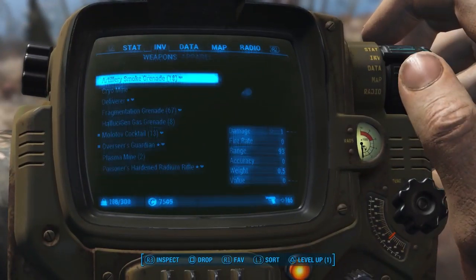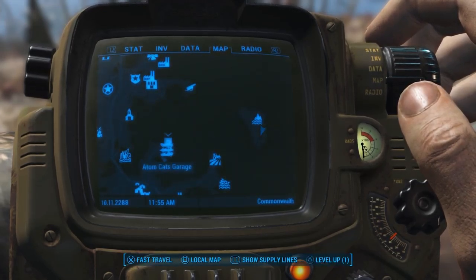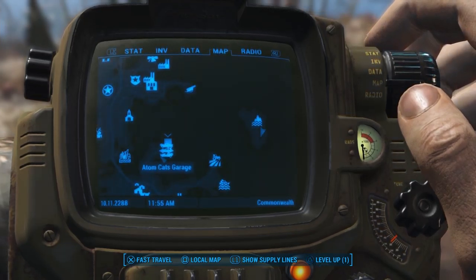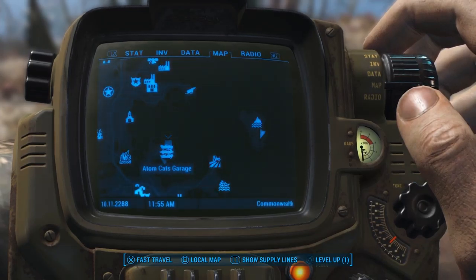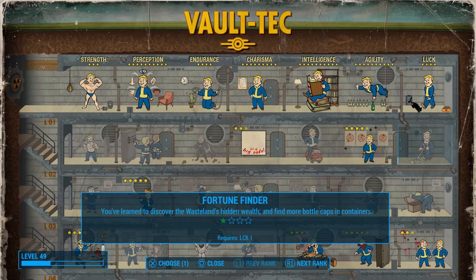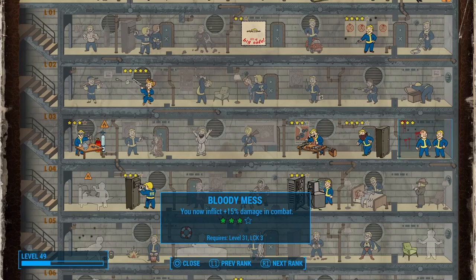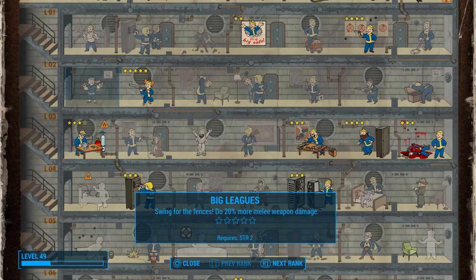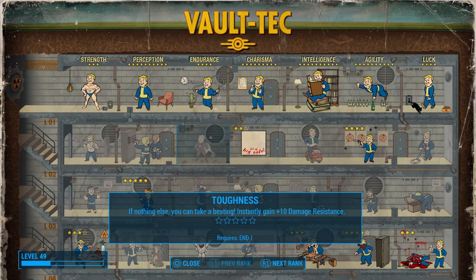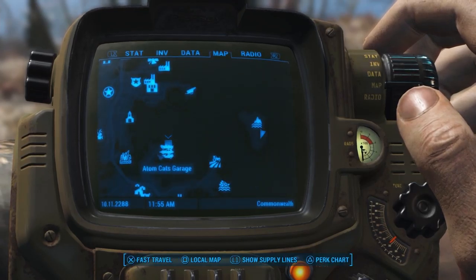For now, let's go ahead and go back to the Atom Cats Garage. Spectacle Island is right here, Atom Cats Garage is over here — I don't feel like swimming through the water and getting irradiated again. Before we do that, let's put a level in. We got a level earlier and never used it. We'll put it into Bloody Mess, and then the next two we'll put into Gun Nut, Armor, and then we'll start working on Toughness. Now let's fast travel to the Atom Cats Garage — see everybody in just a second.